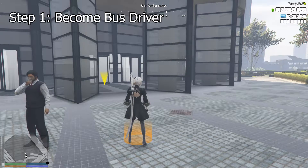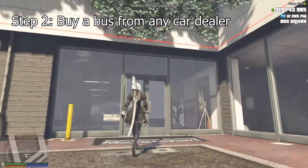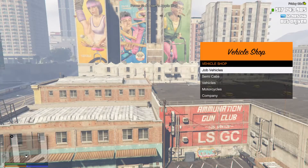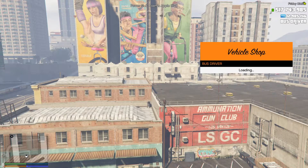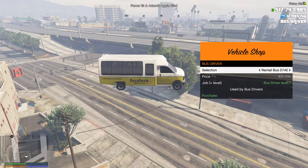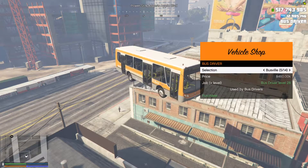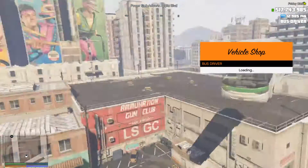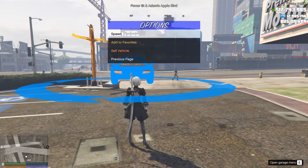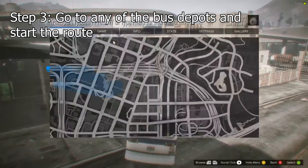Step two: you're going to want to come to any of the car dealerships — I'm at the one in the city — and go to Job Vehicles, then Bus Driver. If you are just getting started, you're going to buy the rental bus; it's for level one. As your level increases you can buy more buses, which also unlocks different routes. Then spawn in your bus.